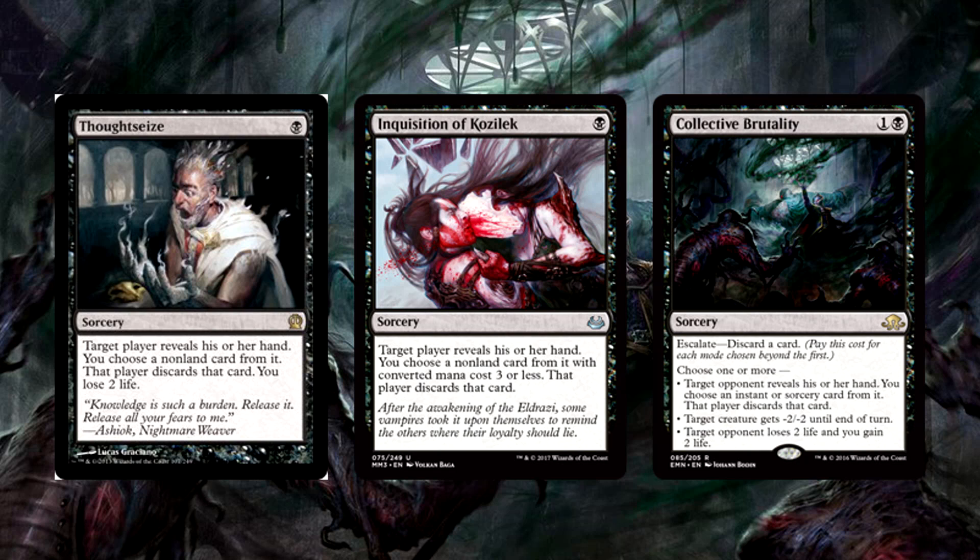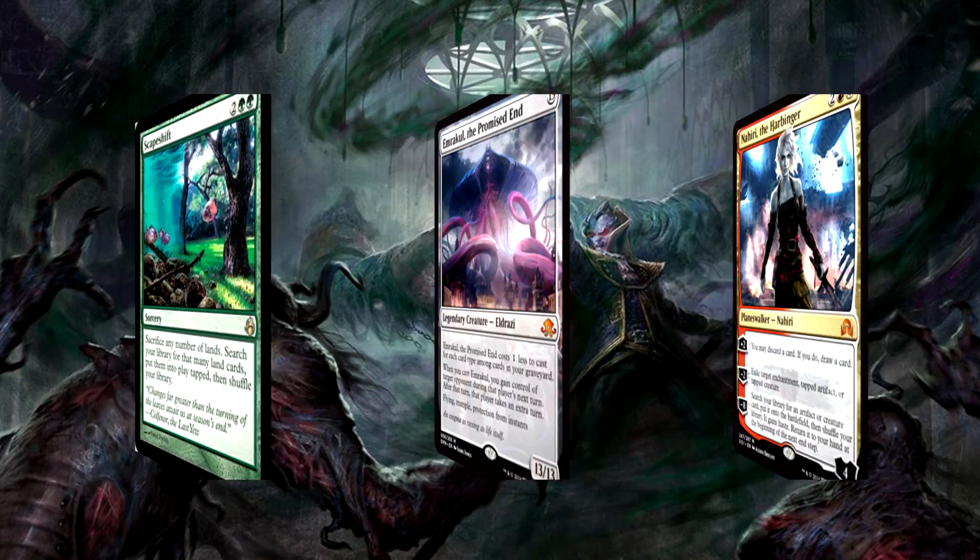Instead of starting with a single type of card, we'll begin with what the deck wants to do through each stage of the game. The deck runs three Thoughtseize, two Inquisition of Kozilek, and one Collective Brutality to start. The split between Thoughtseize and Inquisition is entirely dependent on the modern metagame at the time of the tournament, and the shift back to Thoughtseize is in response to larger spells coming back to the forefront. From Titan Shift to Tron strategies to other control decks to White Red Prison, a full playset of Inquisition just doesn't do the job anymore. Five discard spells start us off — hand attack is important and we have that covered.